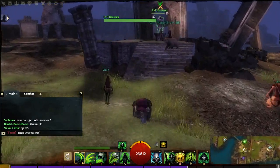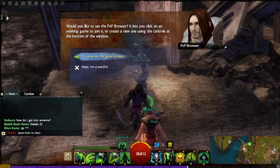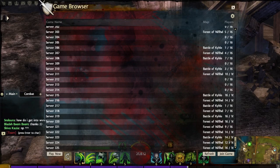You just go to the NPC named PvP Browser. Go up to him and press F. It'll show you the game browser, and as you can see there are all kinds of available games right now that you can join.